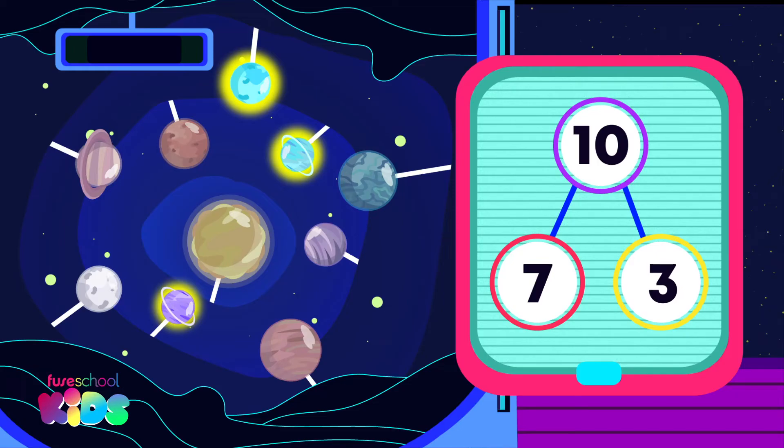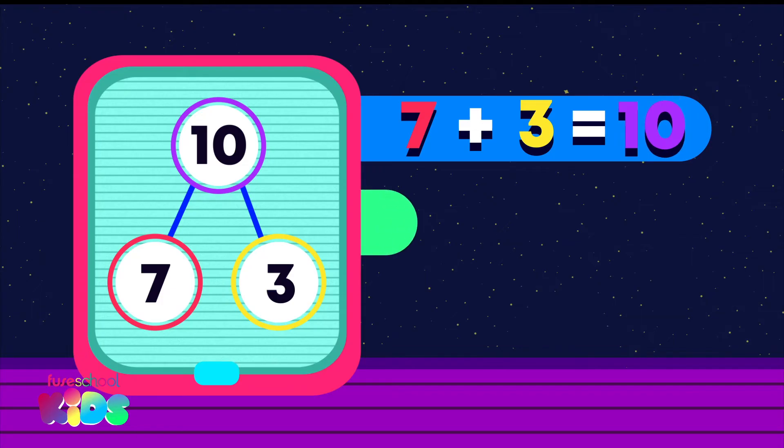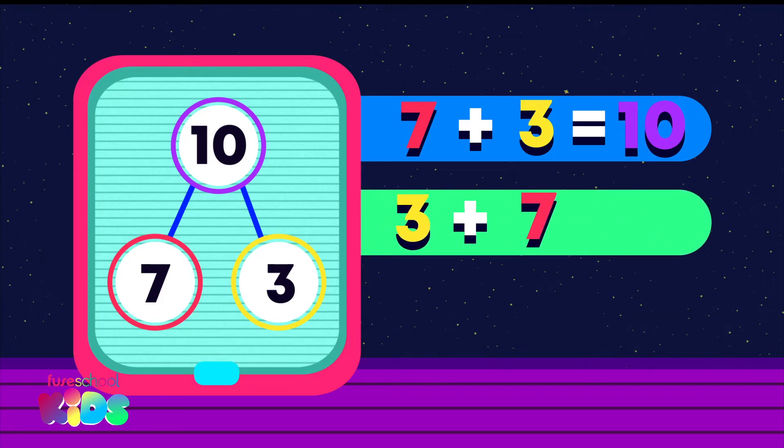Well done. 7 and 3 are a number bond to 10. 7 plus 3 equals 10 and 3 plus 7 equals 10.